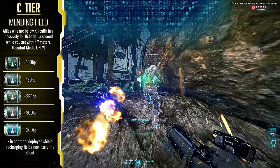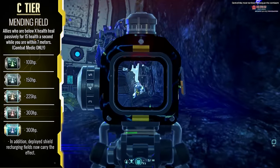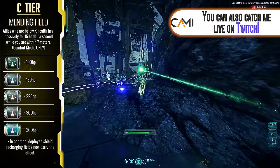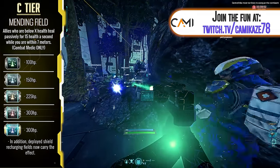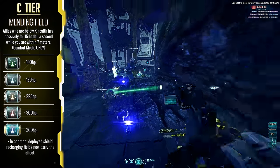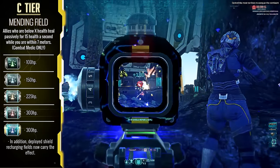Mending Field — this implant brings you the opportunity to have some really nice secondary healing available as a combat medic, if you're running the shield recharging field over the nano-regen device. Especially considering that when you max out this implant, it will actually grant your shield recharging field an additional AOE heal on health pools as opposed to just affecting shield pools, helping you to cover more bases of support on this kind of loadout.